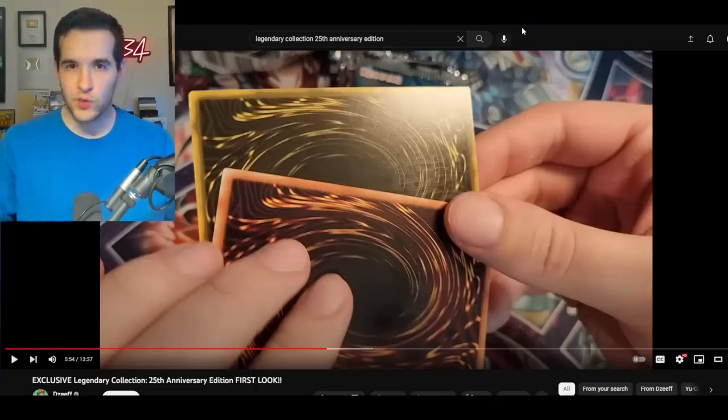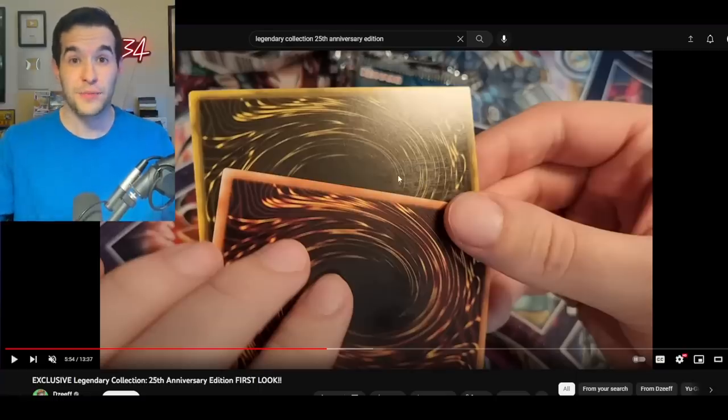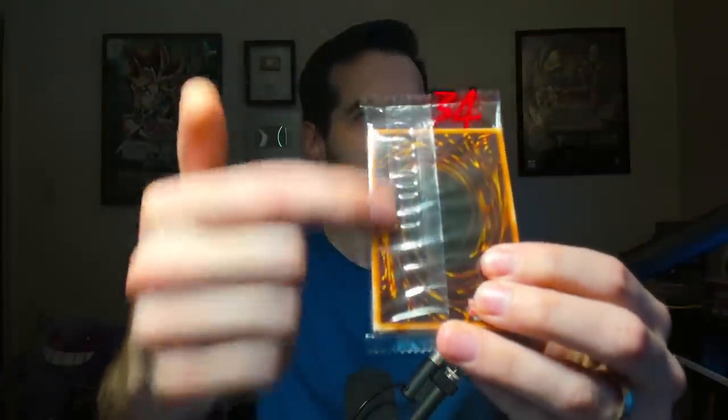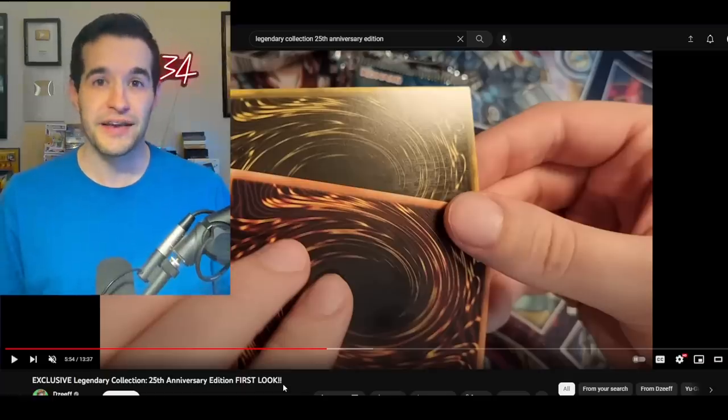The second thing I wanted to talk about was the Starlight Rares, aka the 25th Anniversary Rares. I know they're not the same, but to me they feel very similar, with some differences. We were looking at DZ's opening, and the backs of these cards appeared in the light for a quick second and they seem pretty scratched up. My theory is that because these are placed in the back of the foil plastic pack, as the cards go up and down they slowly get scratched up. It could also be a print quality thing. The quality control is not looking great, but really, what's new with Konami new products? Unfortunately, with this 25th anniversary being the main new draw, we kind of want them to be nice.